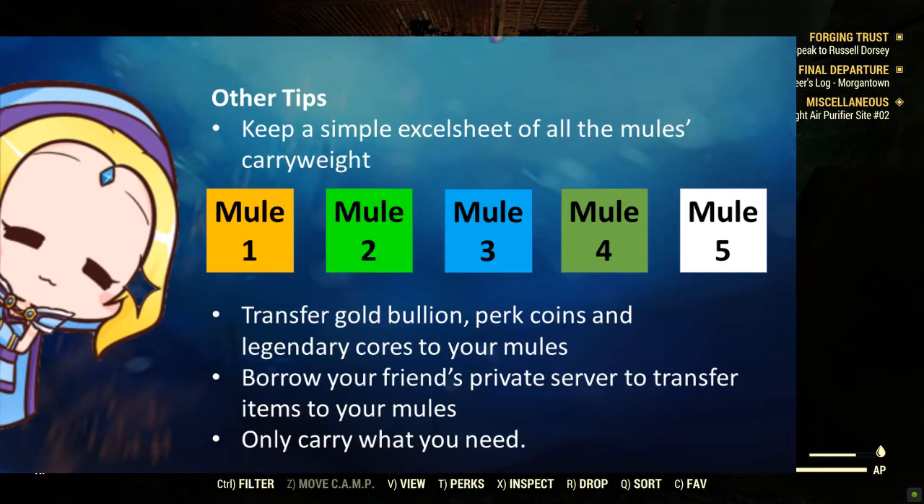For more advanced tips: consider keeping a simple Excel sheet of your mules' carry weights so you can monitor them offline without logging into each character. As mentioned, transfer all your scoreboard achievements to your mules instead of your main. Always borrow a friend's private server to transfer items. Lastly, carry only what you need for the session you are playing.